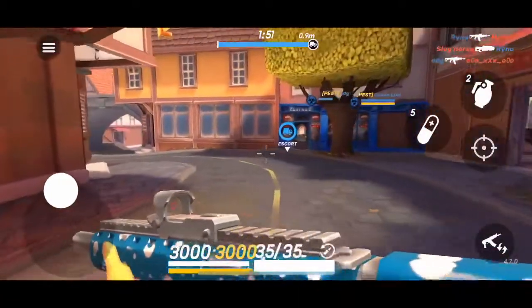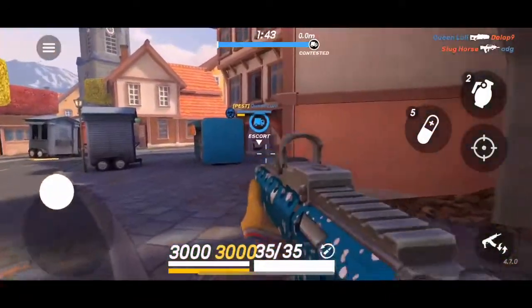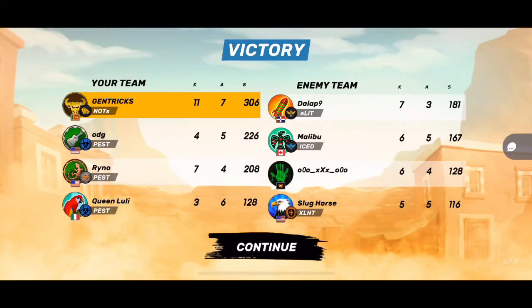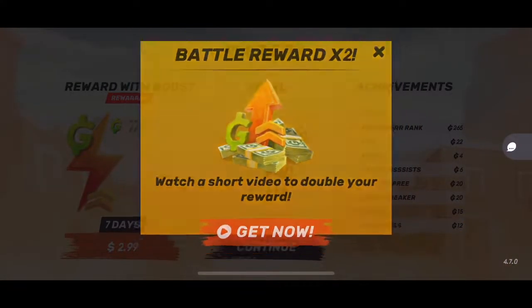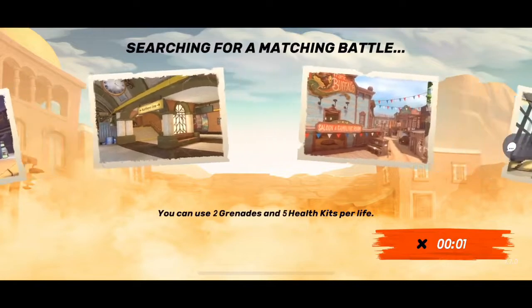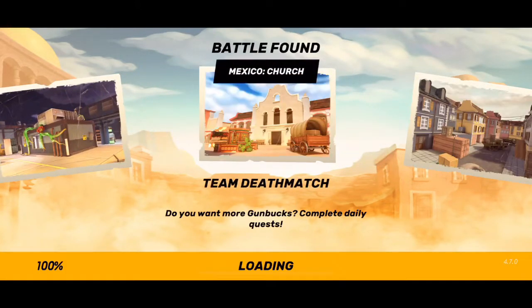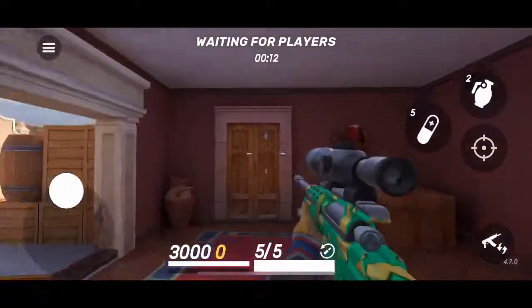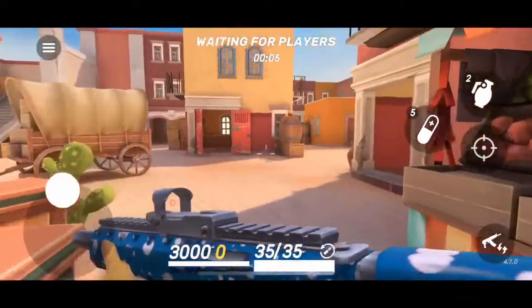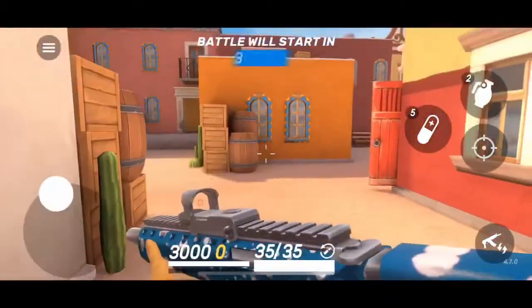Control points is similar to king of the hill except you have three points. The key is holding at least two or more control points. If you can go for the third one great, but if not, just hold down the two you have, maintain map control, and keep getting those defensive kills. You get almost 20-plus points for each kill on the point or defensively — it's crazy how much those defensive kills help. Rolling in twos or threes to each point is a very popular strategy, so experiment with that to hold down map control.